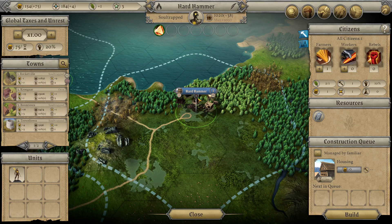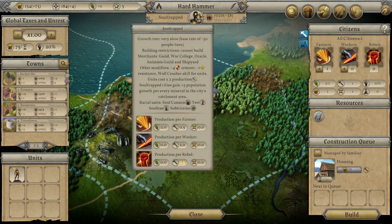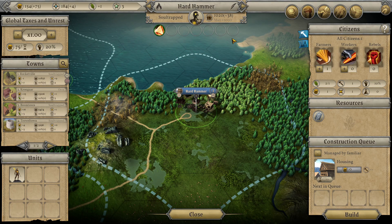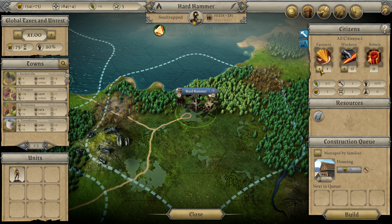This is our newest colony, Hard Hammer, built out in the swamps. We specifically built it close to some mithril because for every mineral within range of the city we get a plus five bonus to our population - which matters for us because Soul Trapped already have a penalty of minus 30 people per turn, so this brings it up to minus 25. It's going to sit on housing for a while because it only has one farmer to keep people fed.